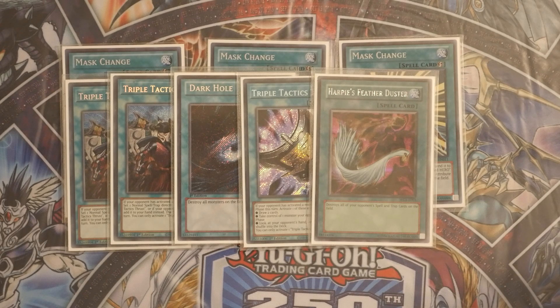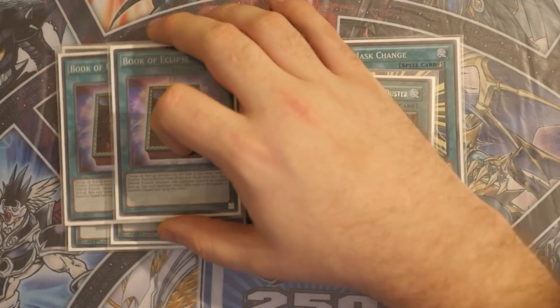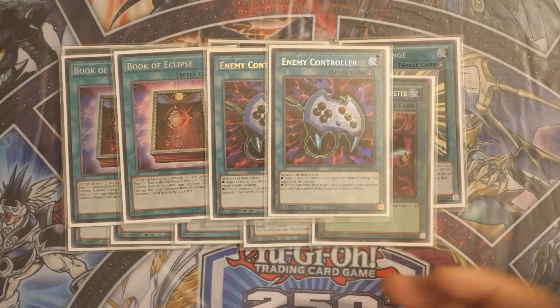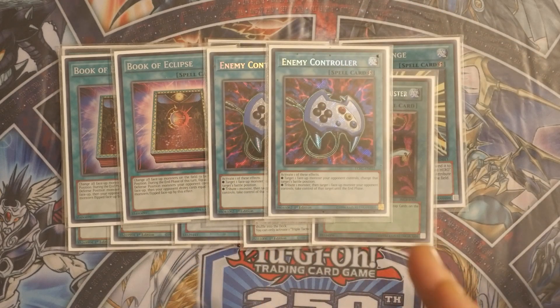A card Kyron is playing around with is Evenly Matched, but I've taken it out of my build because my build is very aggressive. The idea is to play no hand traps — it's all about letting your opponent build their board and then breaking it as consistently as possible. That's why we're playing breakers in the form of double Book of Eclipse and double Econ alongside the Duster, Dark Hole, Talents, Thrusts, and everything else.